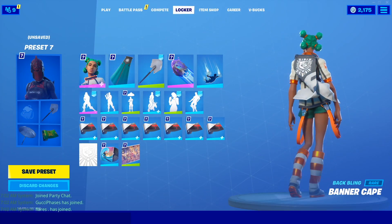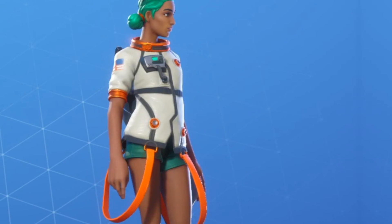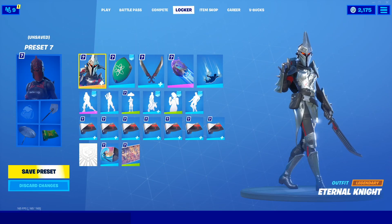For the combo with Sayana, we have the Banner Cape and I decided to do a white Banner Cape just to kind of match the white and orange that's going on with the skin. It looks really, really good and to match the white, I decided to go with the Icebreaker. So it kind of just creates a really sweaty combo that you could definitely rock in Arena.